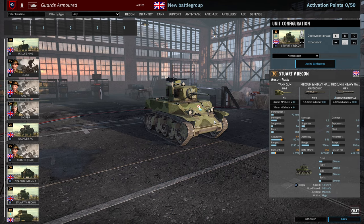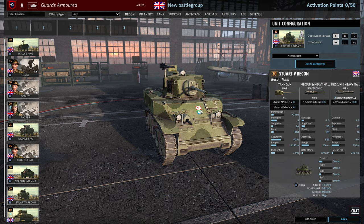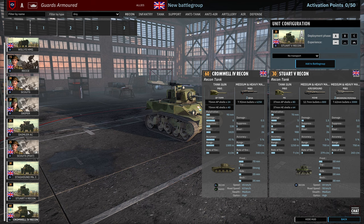Then we have the Stuart V Recon, which has the .50 cal and two .30 cals. 5, 10 and 15 availability across the board. The .50 cal makes this actually a very strong Stuart. I'm not sure if it's going to stay in this division because it does have the Desert Rats symbol, which makes me think it's supposed to be in the Desert Rats. But either way, it's a strong Stuart and I'd definitely recommend using it while you can.